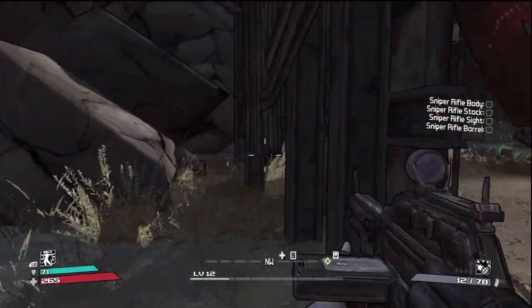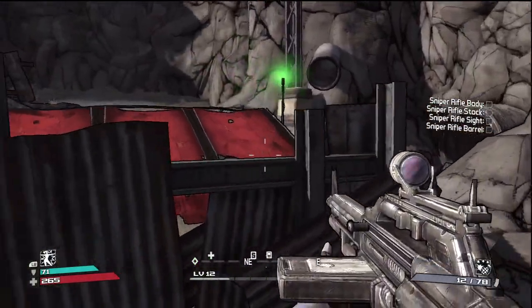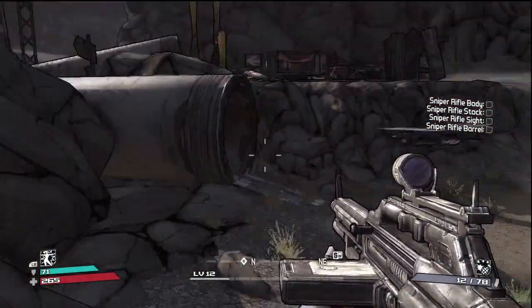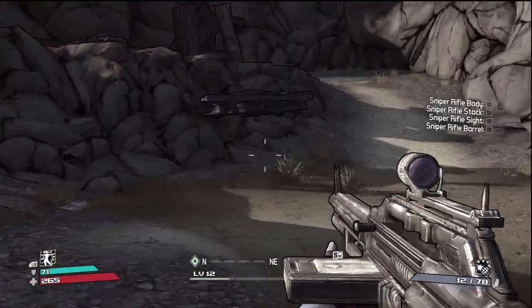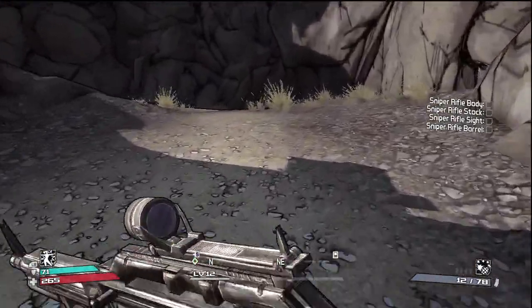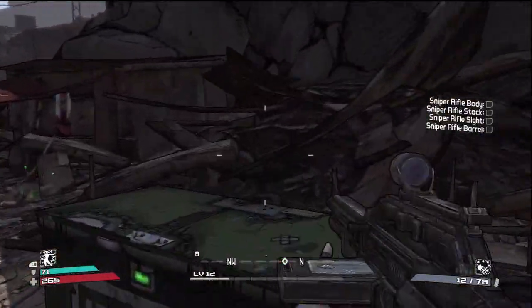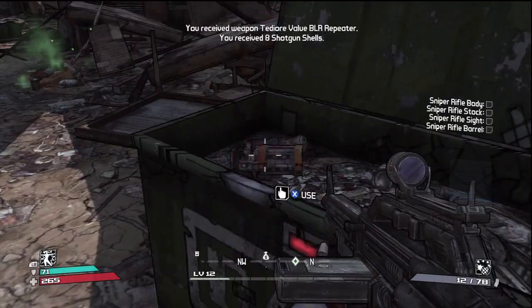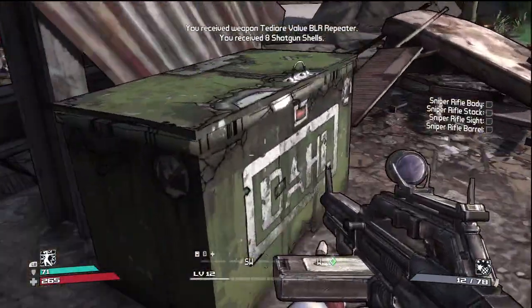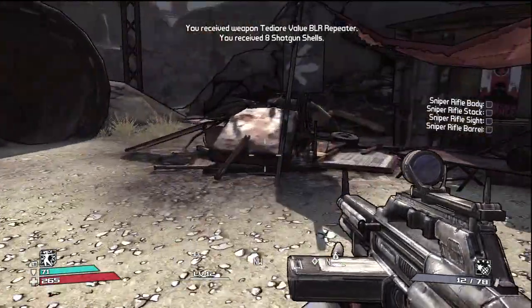Is there anything behind here? I've never actually looked before. I see nothing. Wait, is there something up there? Let's find out. There's some ammo boxes and a repeater, apparently. My ammo is full with that weapon.